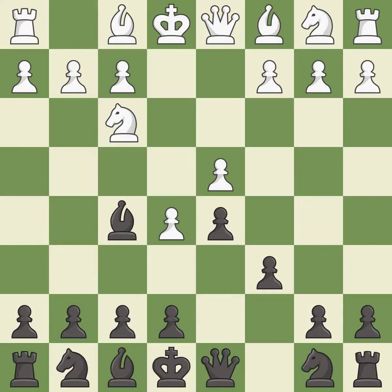Nf3 develops the knight and defends the d4 and e5 pawns. e6 defends the d5 pawn and f5 bishop, and allows the dark-squared bishop to develop. Be2 develops the bishop, protects the knight on f3, and prepares to castle.